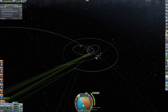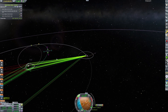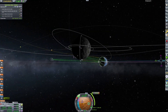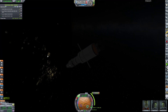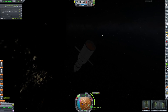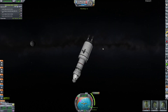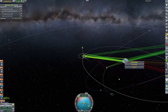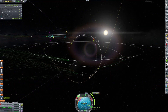We can just attach the RCS to the side and everything will be okay. Here we are planning our circularization burn, but I accidentally went the wrong way — I went underneath when I should have gone over the top. I'll correct that in a moment: I'm going to burn the wrong way, waste a little fuel, then burn the correct way and waste less fuel in the long run.